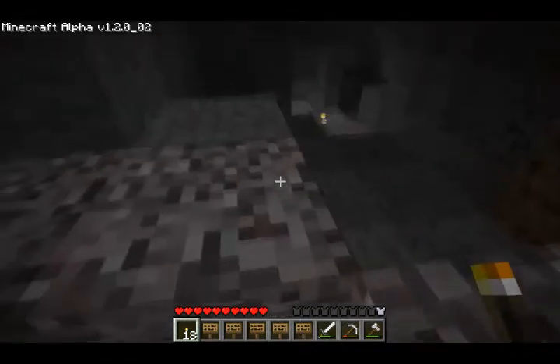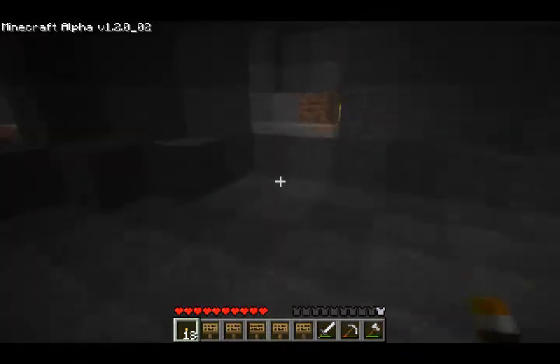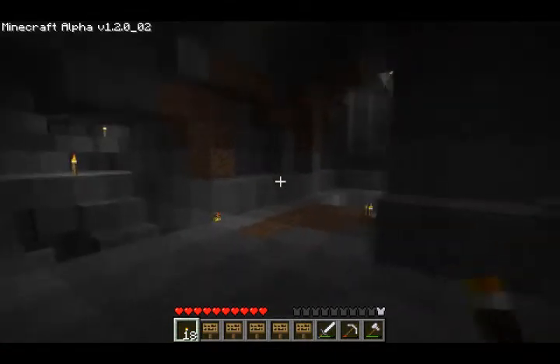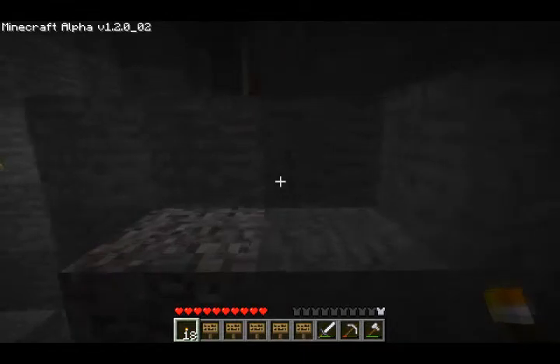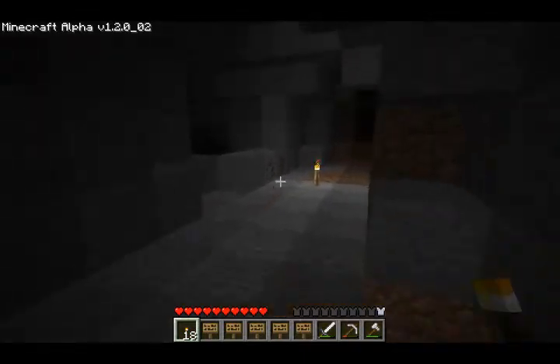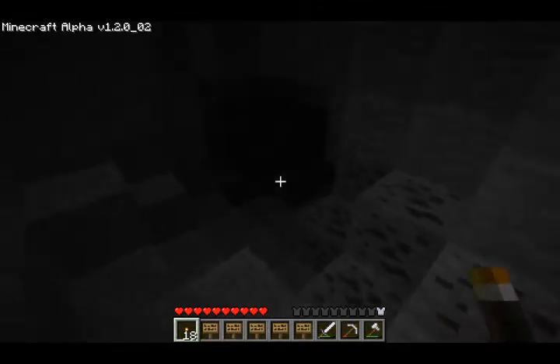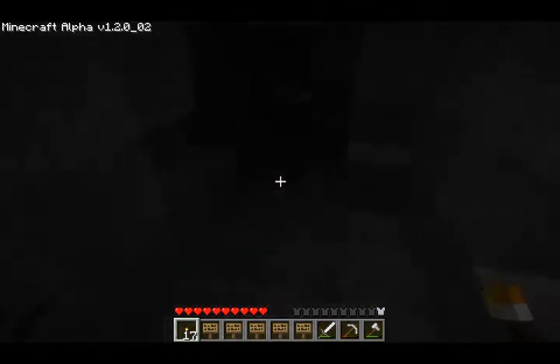The world starts generating randomly and I'm stuck inside a cave because the back way has generated and all my lights are disappearing randomly. The light effects had stayed there, so not too sure what was going on there. Anyway, this is the way down to the really deep cave of doom and magicalness.